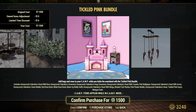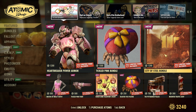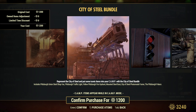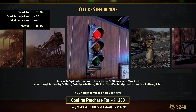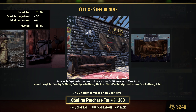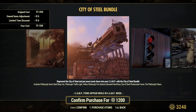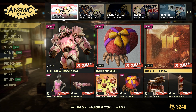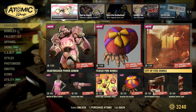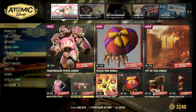So that's really a lot of stuff, and I need absolutely nothing from this bundle. There is also a new City of Steel bundle, which contains the Pittsburgh Union Steel Shop, Pittsburgh Traffic Light, Yellow Pittsburgh Fire Hydrant, Mounted Steel Vast, City of Steel Photo Mode Frame, and the Pittsburgh Palace. Those are previous rewards from the scoreboard seasons we had, so the items themselves aren't new. Those bundles are new, but nothing from them do I need — I don't need pink.